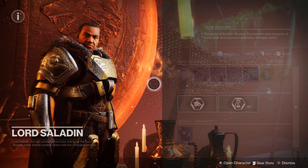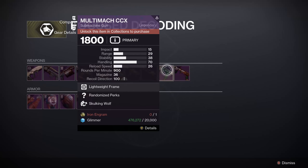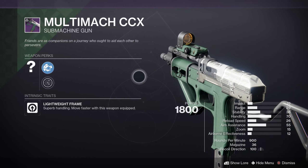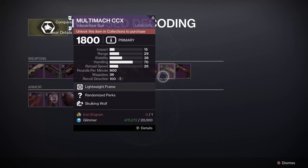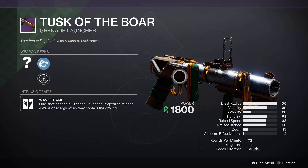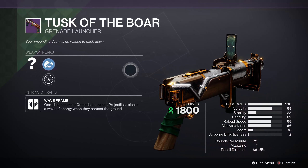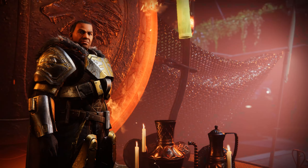This is also the first Iron Banner that gives us access to a few new weapons. You have access to the reprised version of Multimock, which was one of the last things that had scope options — no longer. It's a lightweight 900 rounds-per-minute SMG that was meta in close-range encounters for a long time due to its excessive range. And a new one, the Tusk of the Boar, a Strand Waveframe Single-Shot Grenade Launcher — weird saying that out loud. It might be great or it might have no place in the sandbox; more on that later.